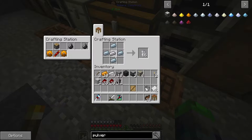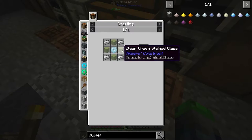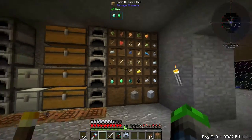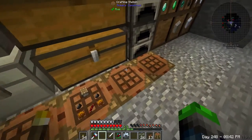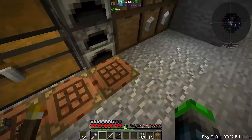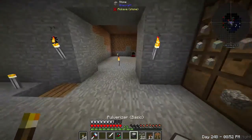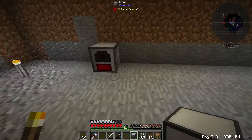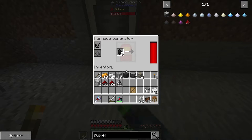Empty cell — ooh, that's Tech Reborn, I might have to check that out. Now we need some glass and more iron. We have glass — I did make some. Let's throw that in the middle and ta-da — beautiful.